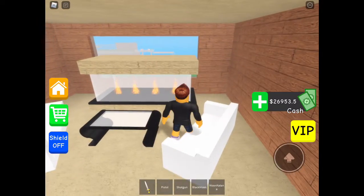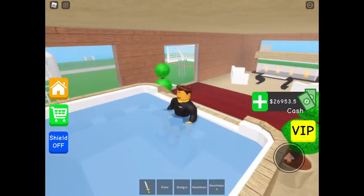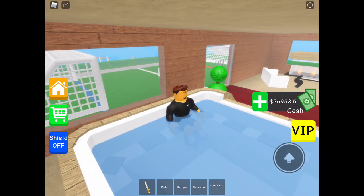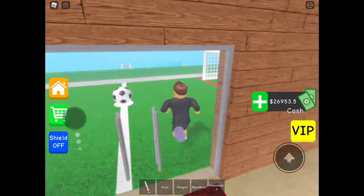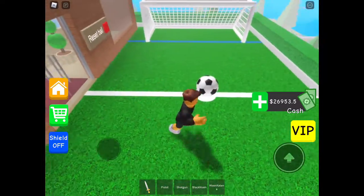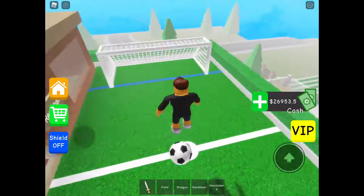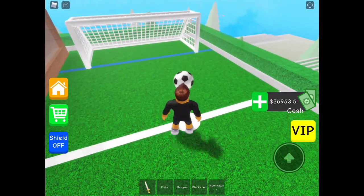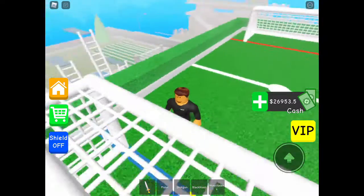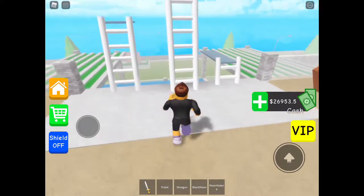If you go along over here we have a nice fireplace, and there's a hot tub you can sit in. There's also a nice place to sit. The last part of my house is a soccer goal — a soccer field. It's always hard to play soccer. Anyway, that is our house.